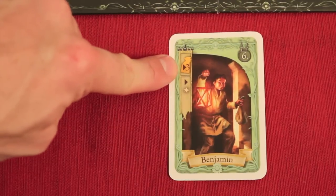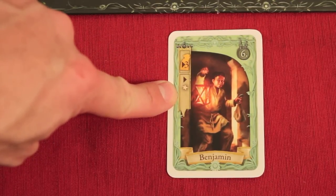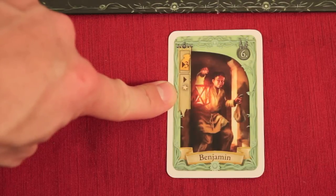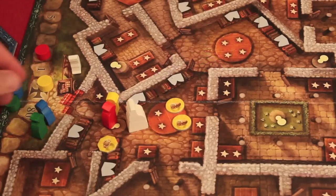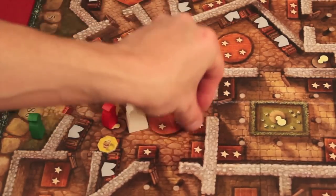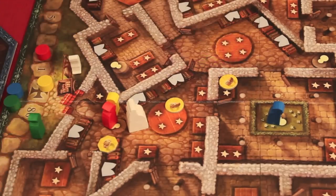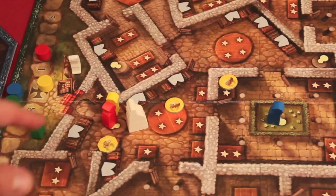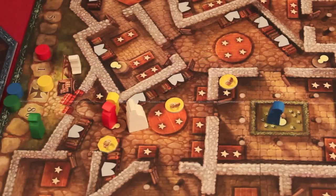Benjamin allows you to move up to three spots and at any point during that movement, pick up any ring — yours or someone else's — and carry it into another room. This is useful because it lets you break up a room where someone has concentrated all their goods, reducing their potential score.